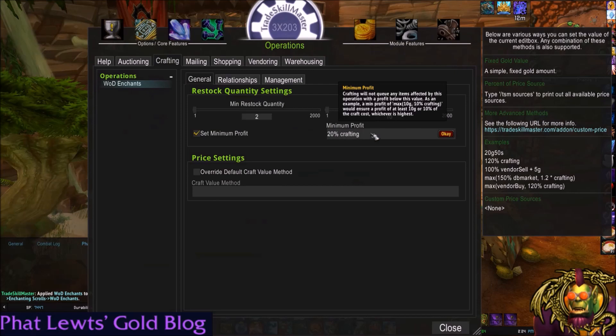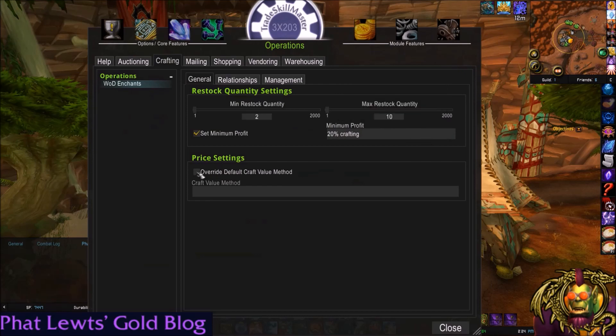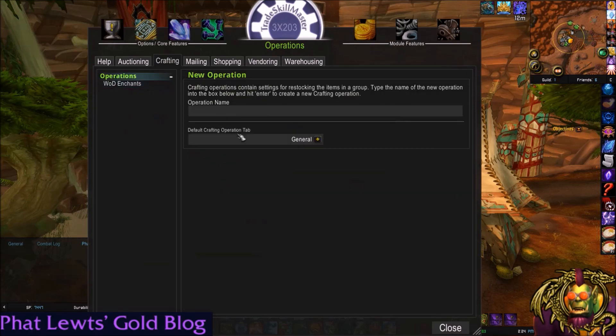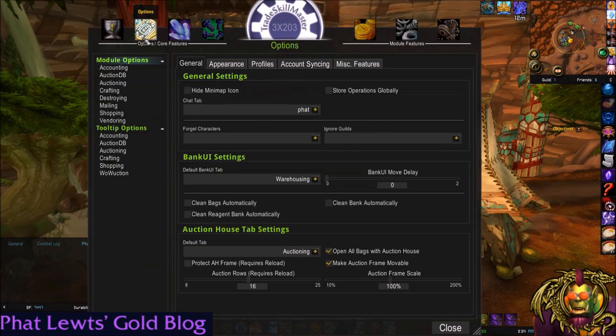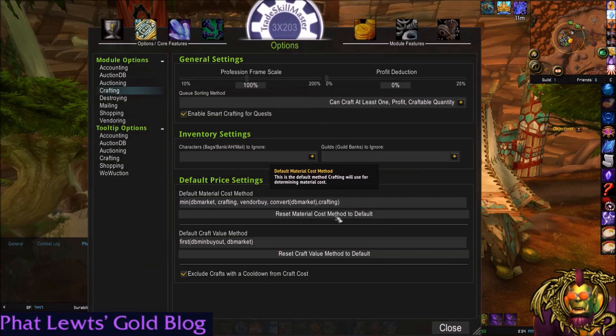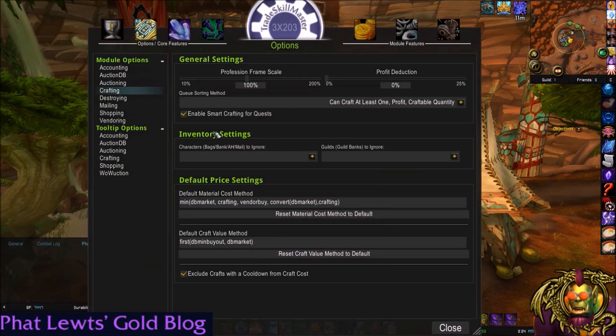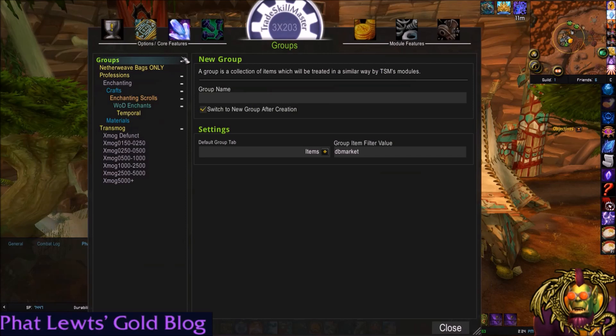Get some nice markups, because the auction house does take 5% — keep that in mind. I believe this calculation might take that into account. For price settings, you can override the default craft value method, which is DB min buyout then DB market. I'll leave that. To find the default, you go to options, then crafting, and there's the default craft value method. Wonderful.